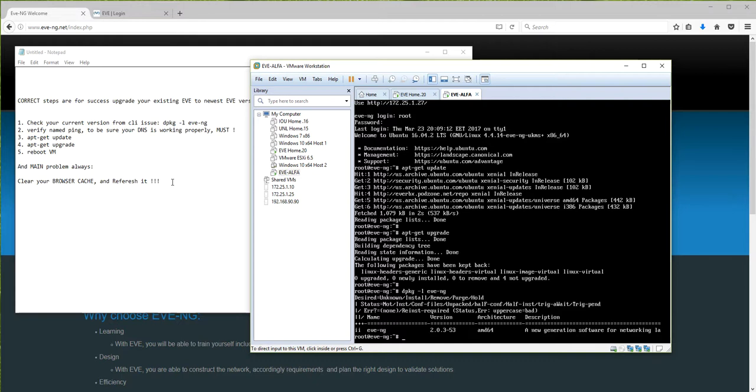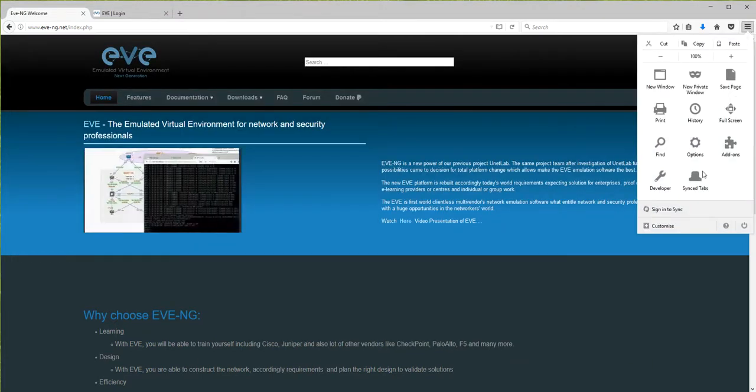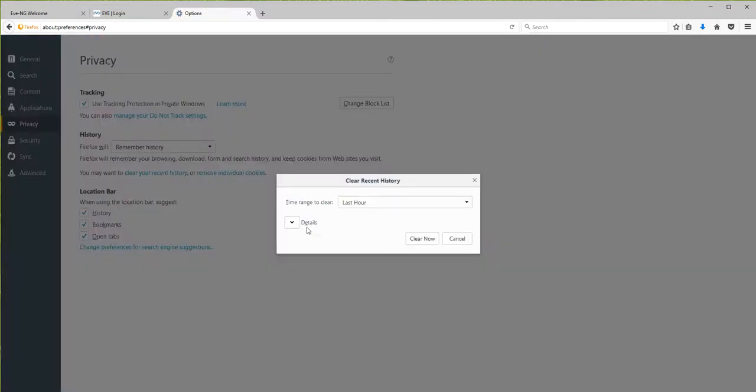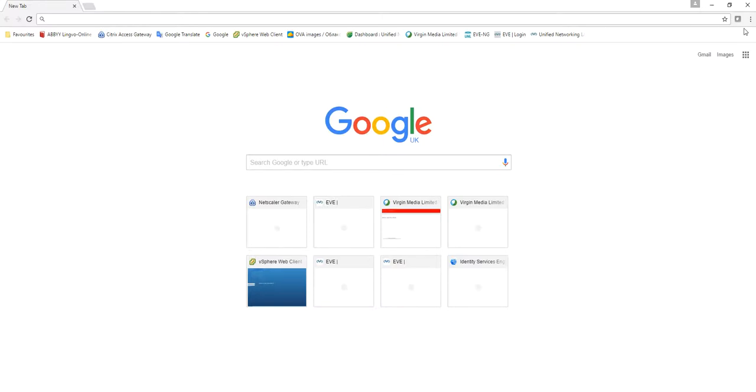Now the crazy problem starts because you did not clear your browser cache. Once you open the browser and try to log in to your EVE, the browser cache still shows the old HTML. So what we're going to do - this is a very, very important point - clear the browser cache. In Firefox, go to Options, then Privacy, then 'Clear your recent history'. Select everything and in Details uncheck all, leaving just Cache checked. Clear now.